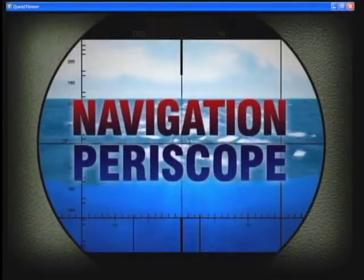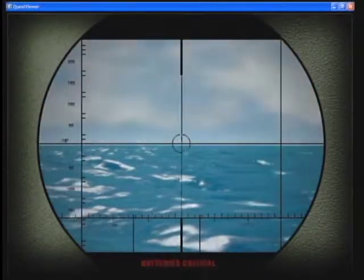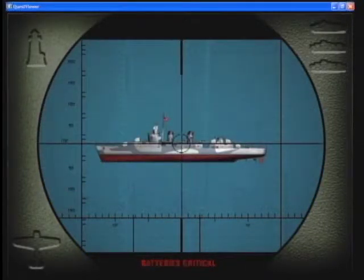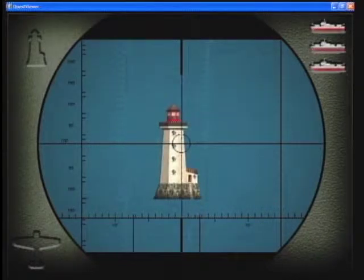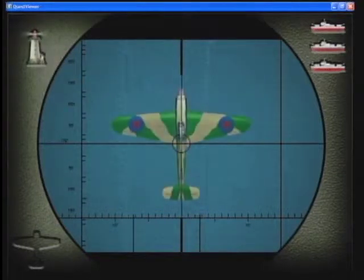You there, midshipmen. Man the navigation periscope and scan us. We need to surface and run the diesel engines to recharge our batteries. The hydrophone operator has detected three enemy ships nearby. You must scan the surface to find an obvious landmark so we can plot our escape route.